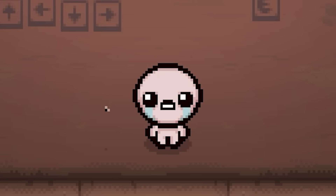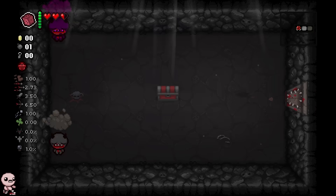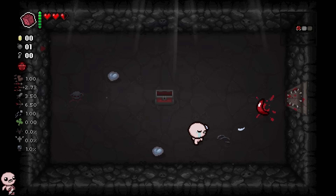What is up gamers? Today we're checking out some new planetarium items. First of all, let's check out the curse room, see if there's anything in these chests — set the tone, the vibe of the run while I defeat these enemies. We get two soul hearts. That's beautiful.